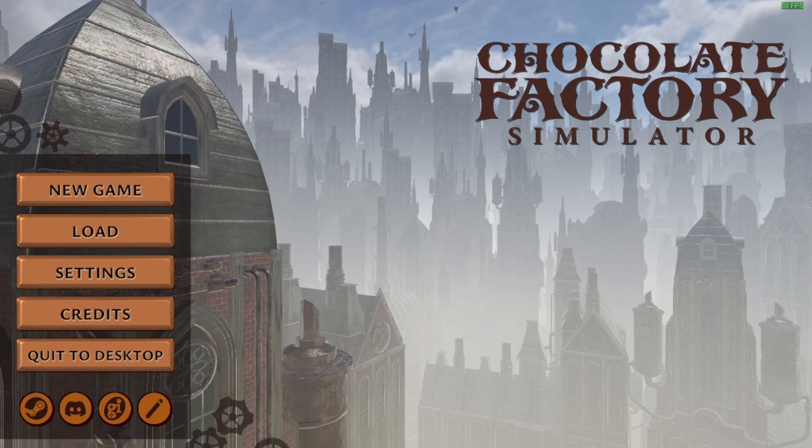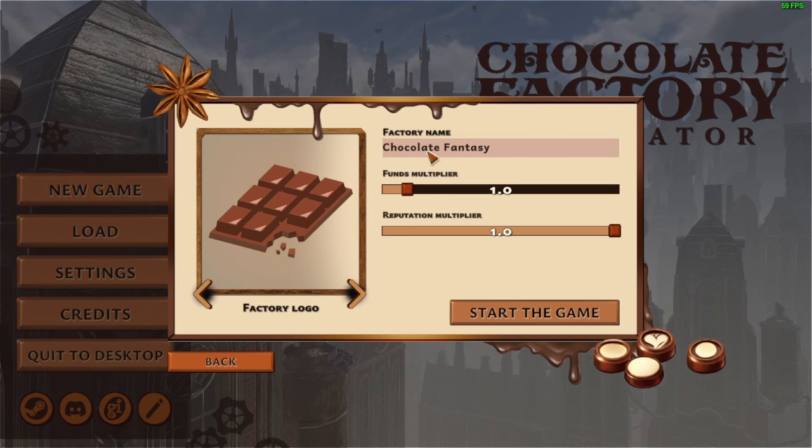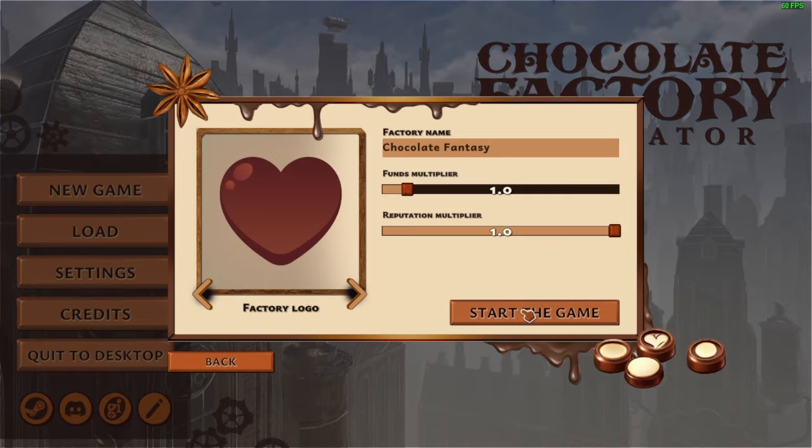Hello everybody and welcome back to iSux Gaming Chocolate Factory Simulator. Our factory name is going to be Chocolate Fantasy. That's perfect. Oh, you can change logos. Chocolate Heart.